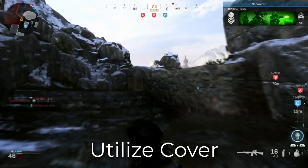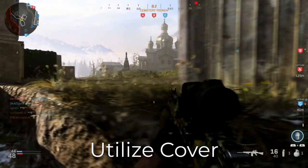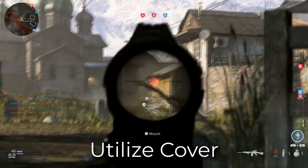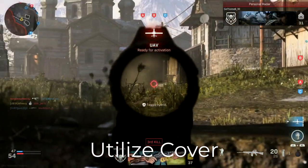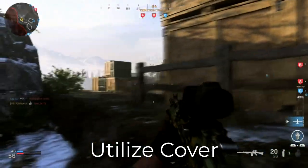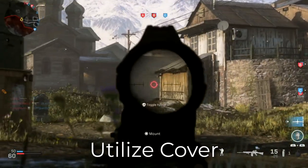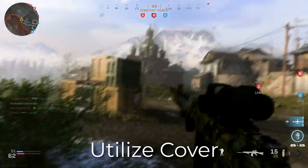We also want to avoid cover that will generate close quarters engagements, since one of the main weaknesses of the FAL is its ability to kill in close quarters. We don't want to use a corner in a short hallway where someone's most likely going to walk into your field of view while they're still really close to you. Cover won't help much when people are two steps from you and they have an AR. Moving cover to cover should help us move around the map and towards objectives without putting ourselves vulnerable to the FAL's weaknesses.